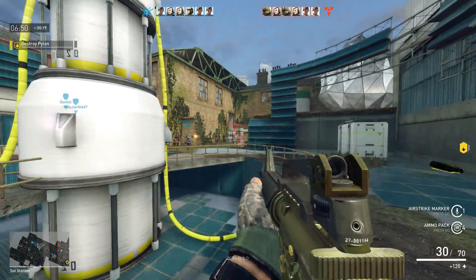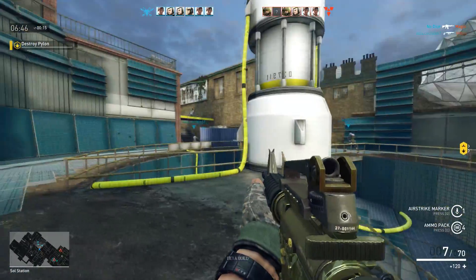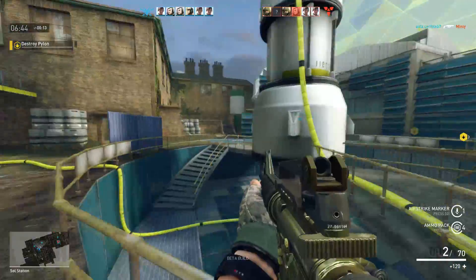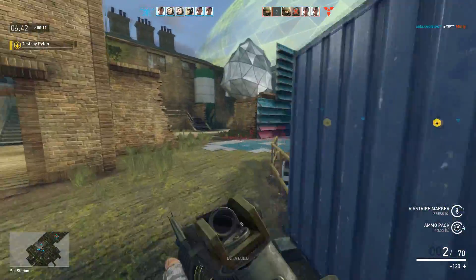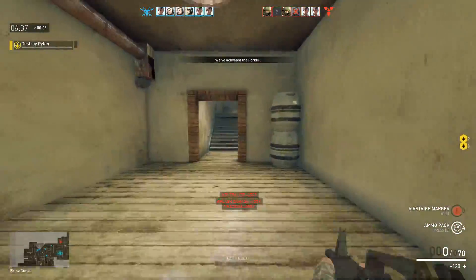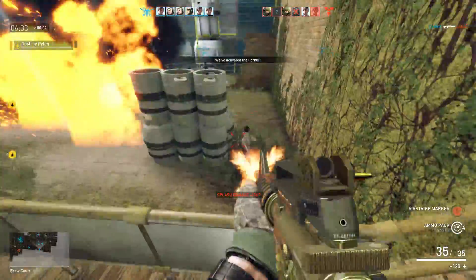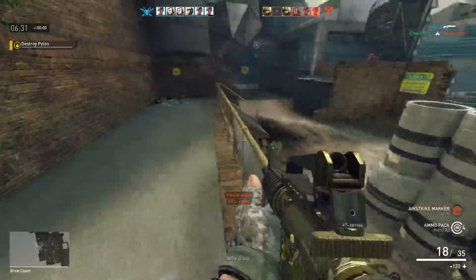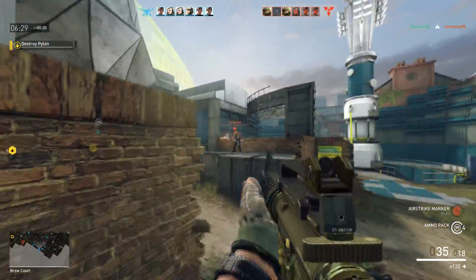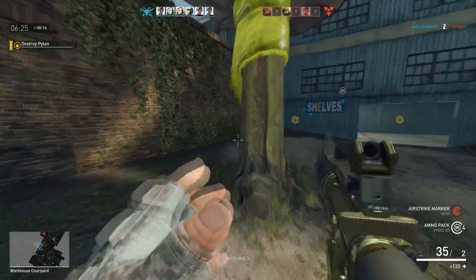I do have my airstrike again, probably going to use that pretty soon. That's a healing station I believe. Get out of here! 'Neutralized' — I think I destroyed that thing. And there they are — came around and flanked them and killed them.